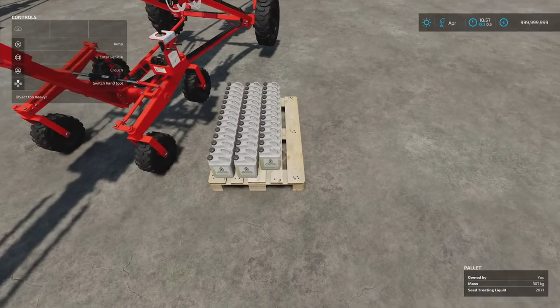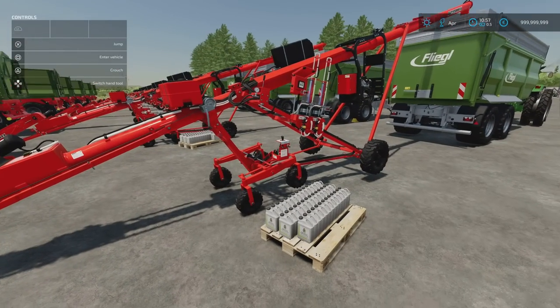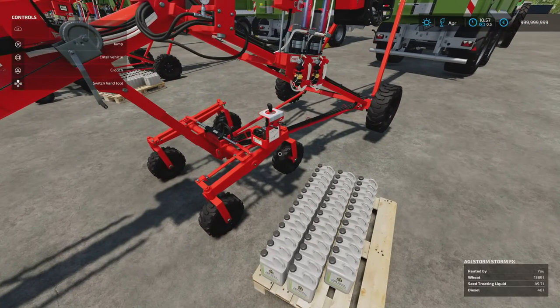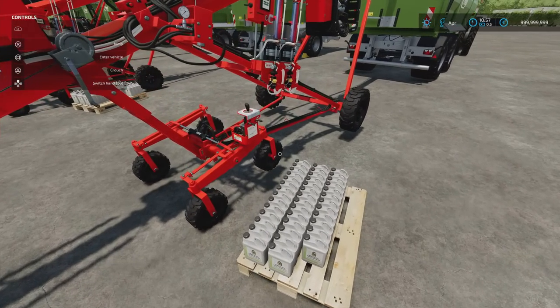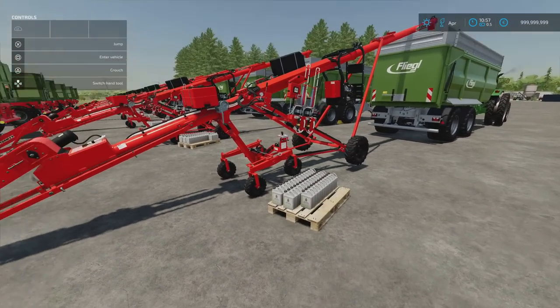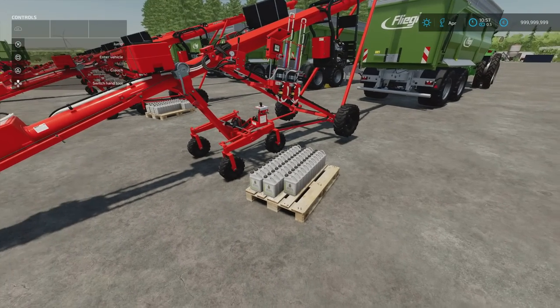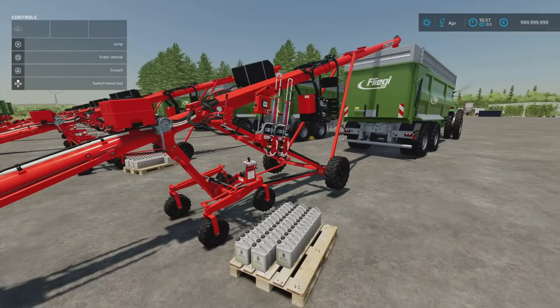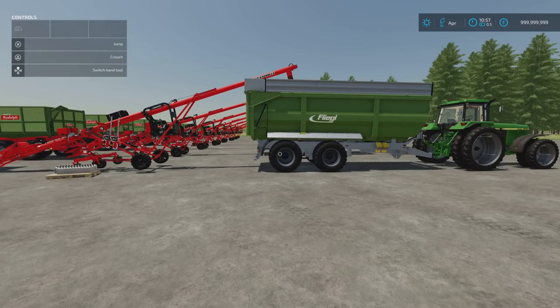The seed treatment will automate - if you put the pallet right next to it, it automatically takes it. You haven't got to do anything there. As it's used in the seed treatment, it will gradually take more. You can just use one pallet. I think there's 280 litres on here and it holds 50 litres at a time. You can have multiple ones of these running or just have one put to one side. As it needs filling, just bring it back if you want to, or you can just leave it there. This is what I normally do.